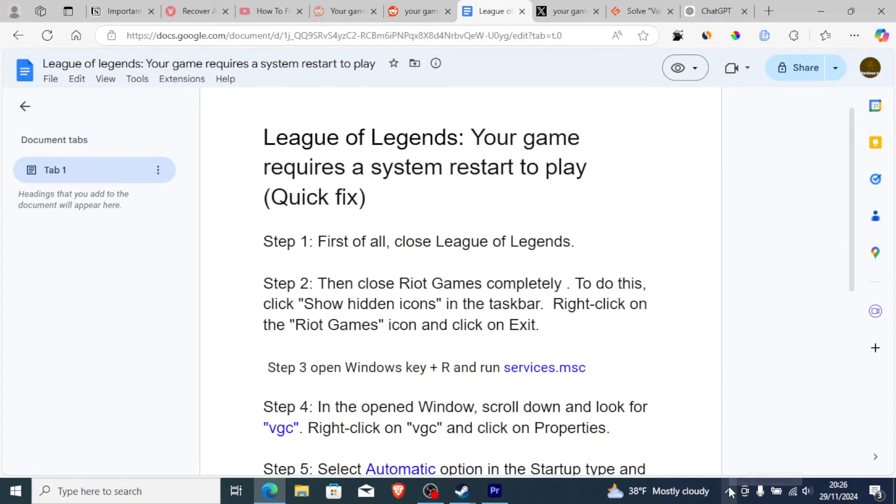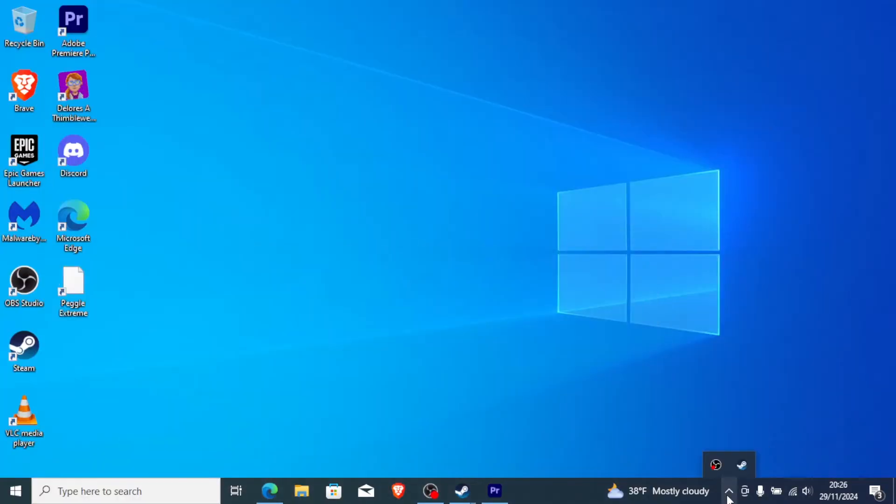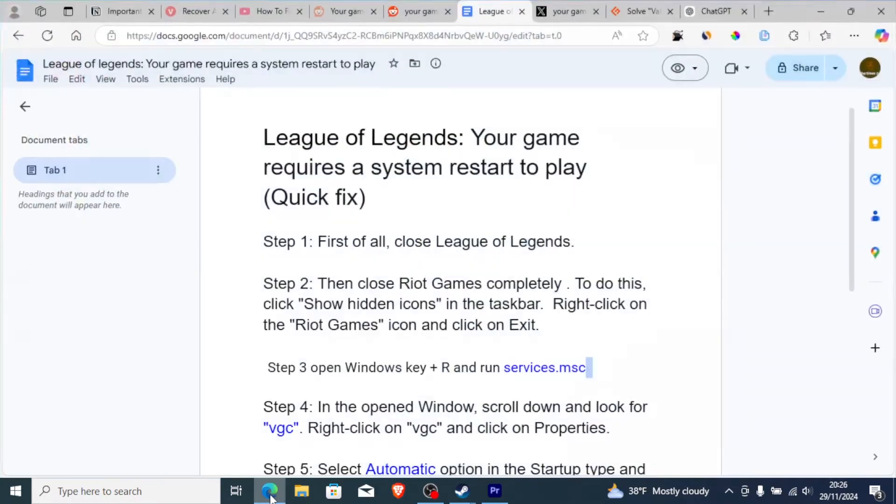To close Riot Games completely, it's found in the hidden icons on your computer. Click the arrow here to reveal hidden icons. Right-click on Riot Games and select Exit to close it.